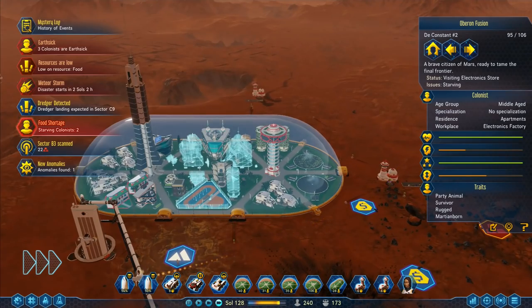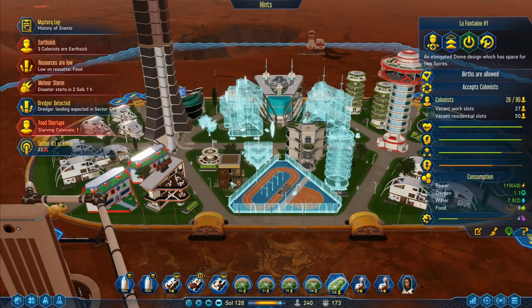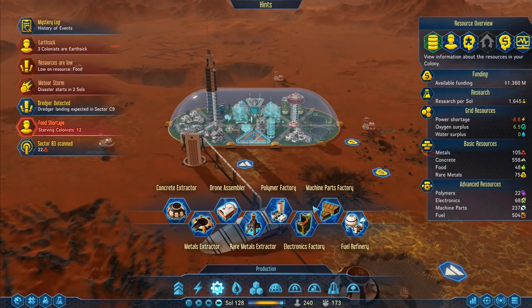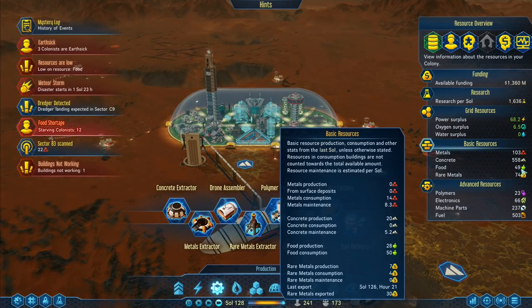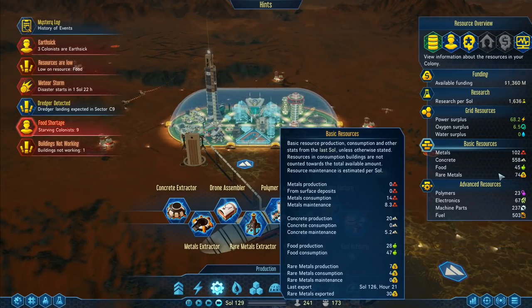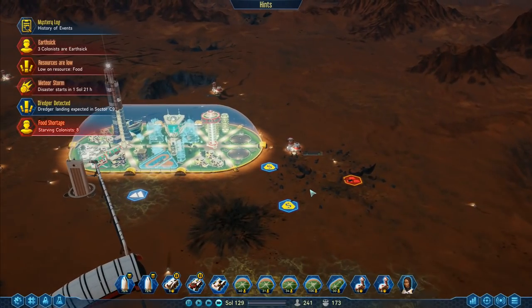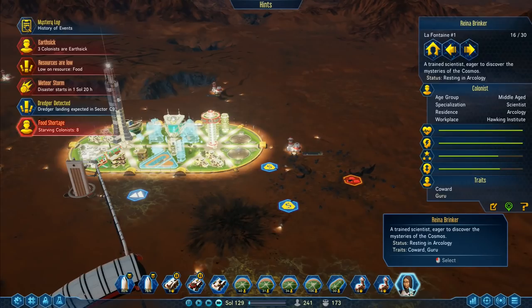I've got employment problems but that's going to be taken care of very shortly. I've got two shuttles on their way. We've got 12 starving colonists. Food at the moment is 49, food production is 28 and consumption is 50. We don't have any metal production at all at the moment, we're having some issues with that. I know that the starving colonists thing is a bit of an issue but we're taking care of it.